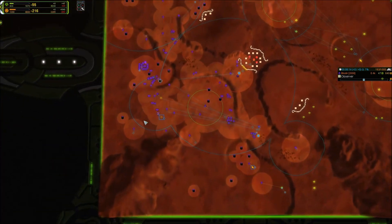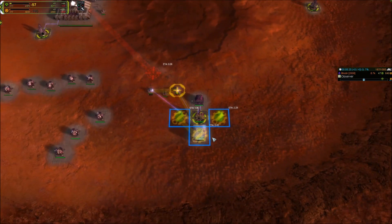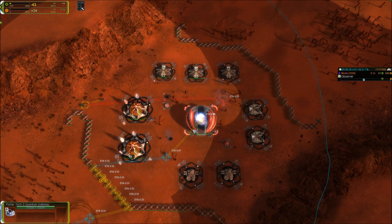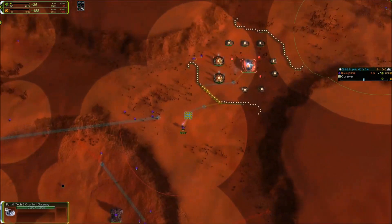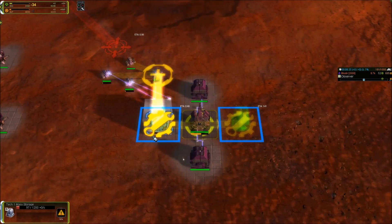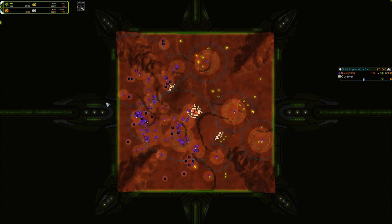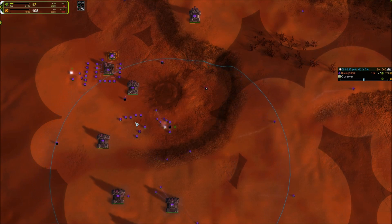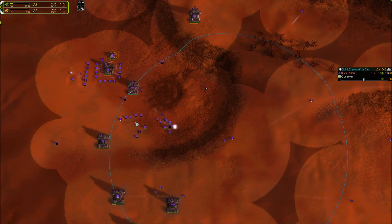You're getting a ring of mass storages before your first T2 mass extractor — why is that? I want to make sure that I can use all of the reclaim that I might get from the middle. If the enemy didn't go to the middle at all, then I would overflow some of the mass. So I want to make sure I don't waste any mass — I make the storages just in case. I don't have enough power to spend the mass super fast anyway, and starting five mass extractors at once takes so much power. It's much more preferable to spend the mass a bit slower, don't try to spend it all at once.